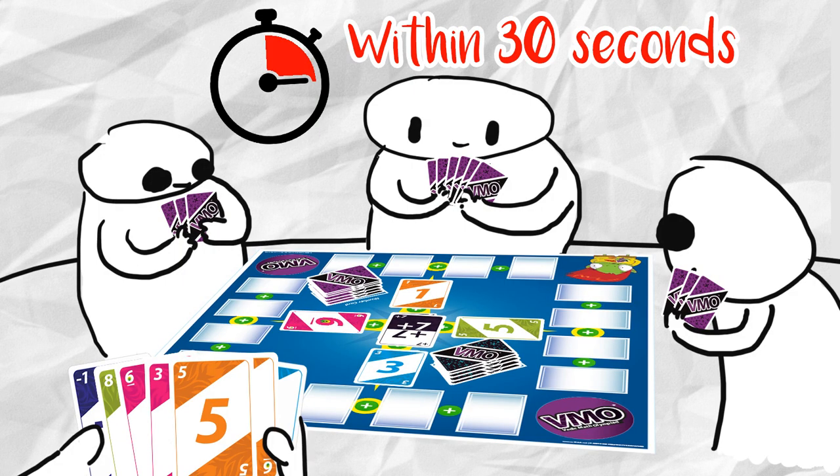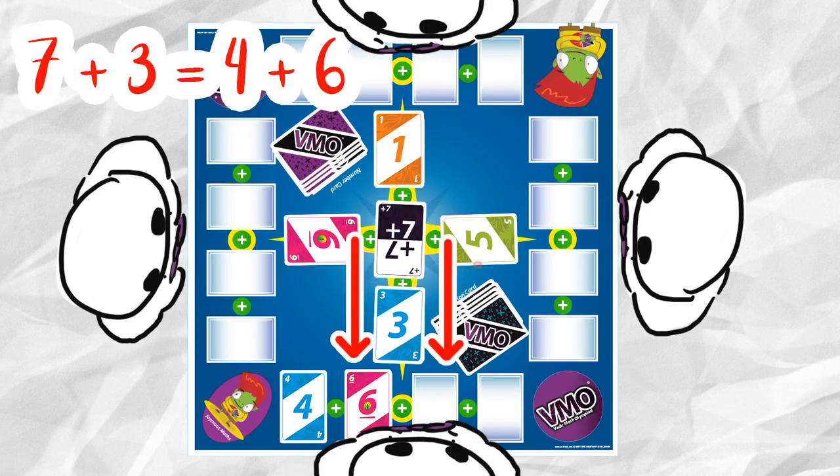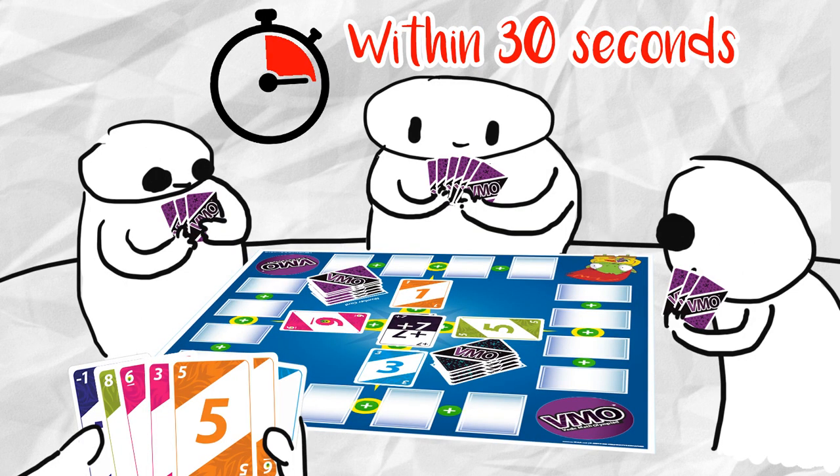Each player has 30 seconds to answer the assigned max question. You need to answer with a number card in your hand at the checkpoint. If you cannot answer the question, you can draw 1 to 3 cards — maximum 3 cards — from the number card area and continue to answer your question.